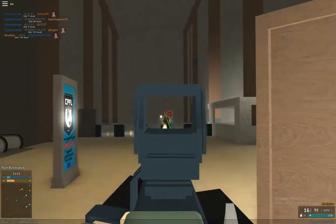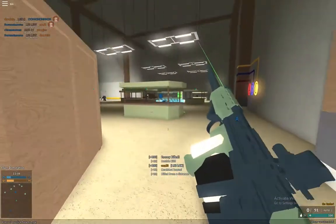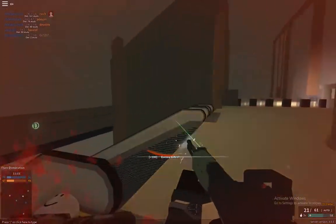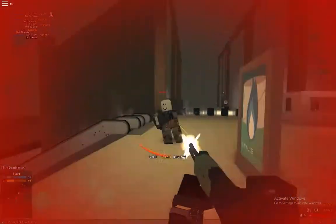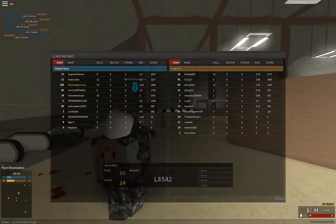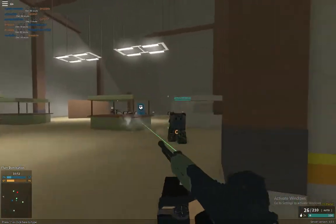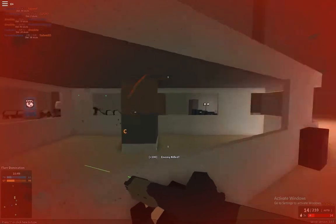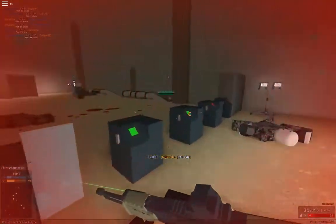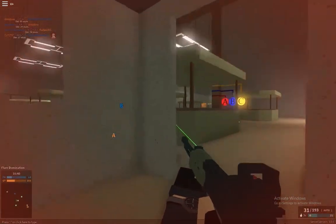Here you see me aiming down sights instead of hip-firing. Aiming down sights is really good for long range, but aiming through the hip — pressing T then aiming — works really well when you're at any distance closer than mid range. At those closer ranges it's advantageous to have a larger field of view, since the sights normally obstruct your view, so you're trying to give yourself as good a view as possible over the battlefield.